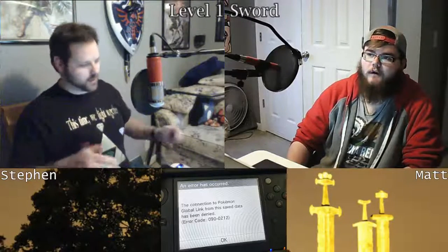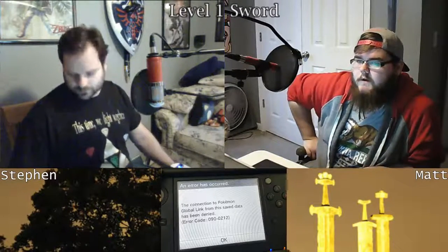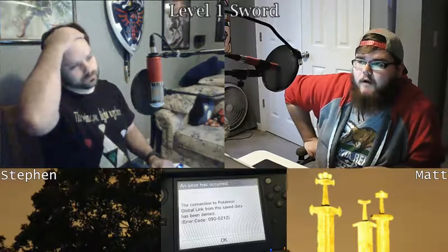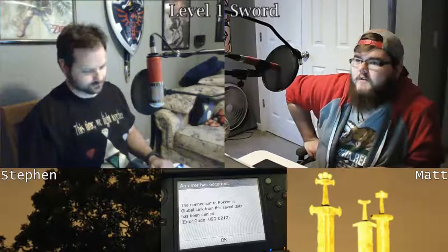Any move — it doesn't have to be within the moves that Mewtwo can actually learn. You want him to learn Solar Beam? He'll learn Solar Beam. You could run a super-powered Bolt Strike, Volt Tackle, Hydro Cannon Mewtwo for whatever reason — Level 100, special attack all the way up, HP, defense, special defense all the way up, speed all the way up. Why not throw attack all the way up for super power? You can do that. Super easy, provided you have the program and a modded 3DS.